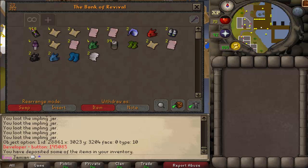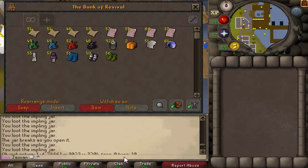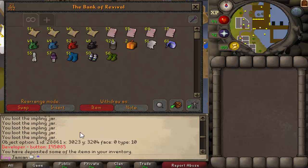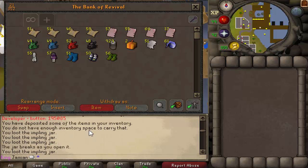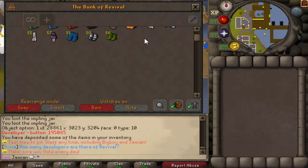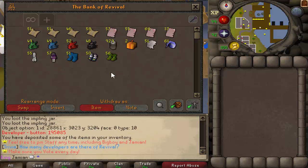Alright, so here's the loot from a thousand lucky implings. You'll notice we only lost about 70 jars, so the chance of losing a jar is really not that high. If you're wondering where these two mystery boxes came from, apparently you can actually get mystery boxes while looting jars, not just catching implings. It is a 1 in 1,700 chance of getting a mystery box — I was under the impression it was only from actually catching the impling, but apparently it's from looting the jar as well.